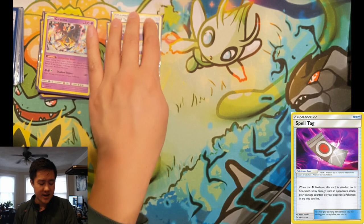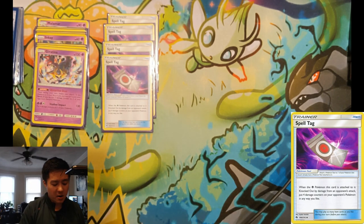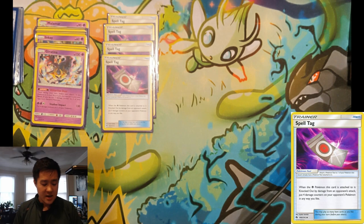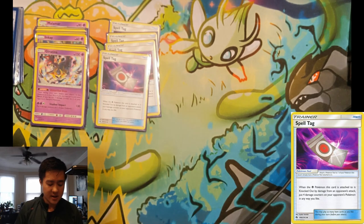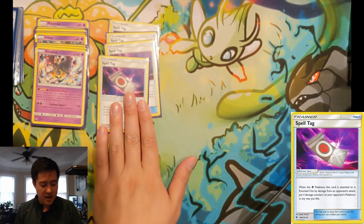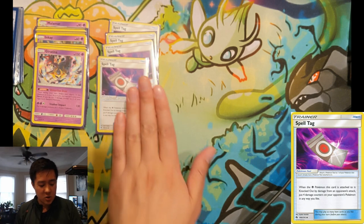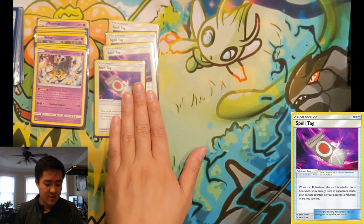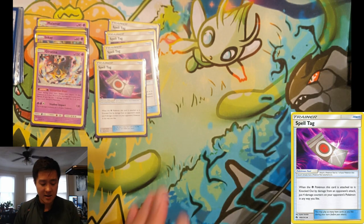We have four Spell Tags. Everything here is non-GX and our main fighter is Giratina, swinging for 130 hopefully every single turn with the Malamar setup. Basically when they knock you out — which they'll probably easily do, especially GX decks — you want Spell Tags on your Giratinas so they can dole out four damage counters, setting up knockouts very nicely for you.